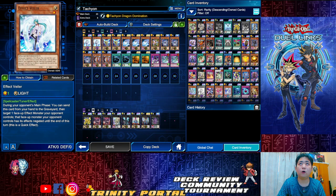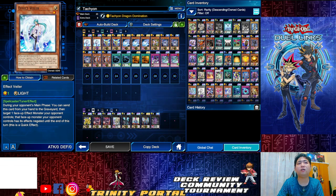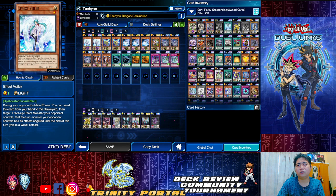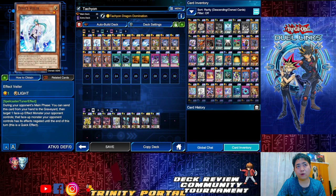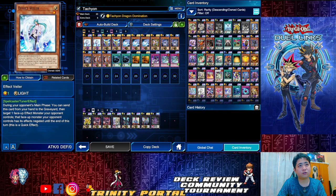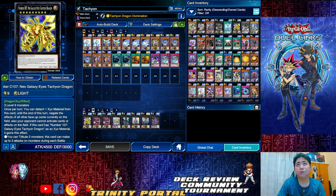The best hand traps currently are either D.D. Crow or Effect Veiler. I go for two Effect Veilers — I feel they're more needed. But D.D. Crow is a very good card as well. It all depends: if you're facing Mayakashi or Shiranui, D.D. Crow will be the best choice. Otherwise, Effect Veiler works too.